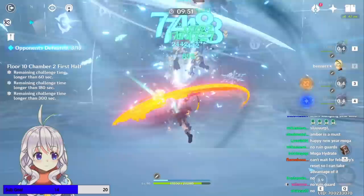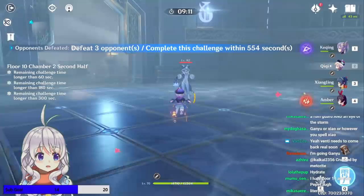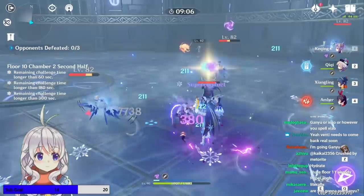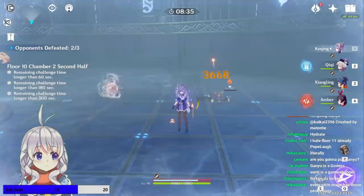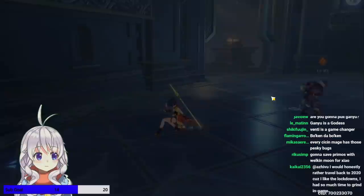Floor 10, Chamber 2 first half is more of the same — lots of little enemies, a couple of bigger enemies in there. Floor 10, Chamber 2 second half has one of these newer Ice Mages that debuted in Dragonspine. I actually haven't totally figured out what's going on with their shields, because most of the time they're just dead before they put their shield up. In my opinion, they're quite a bit easier than the Electro ones, since they don't seem to be zip-zop-zipping all the way.